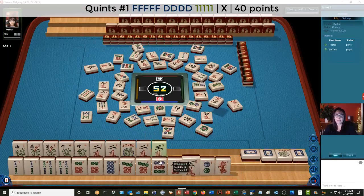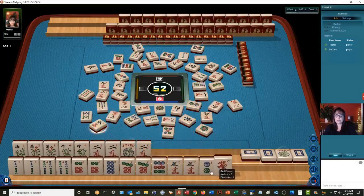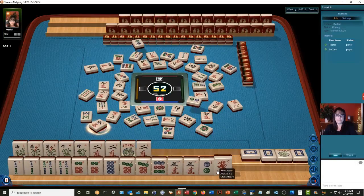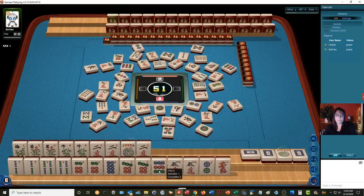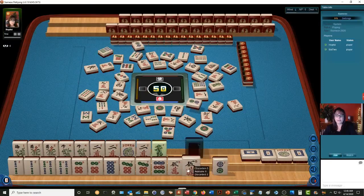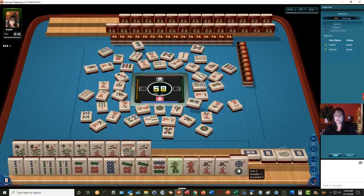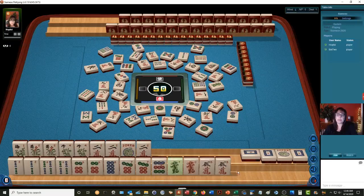Two dots. There's a three crack. Three characters. So we have two, four, six, eight — no gaps. We just need to build up. Six bamboos. There's a green dragon — let's just keep the dragons for now. There's a one out. Let's discard two dots.